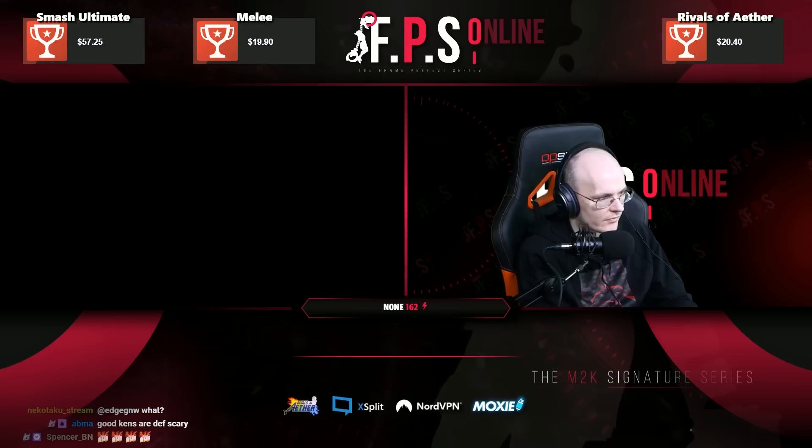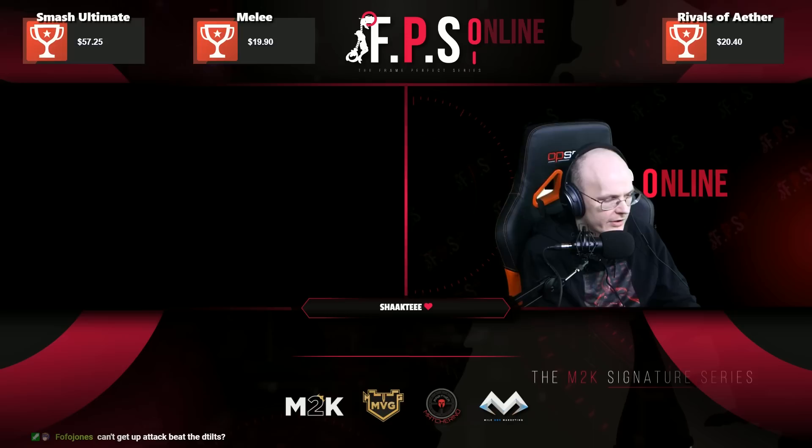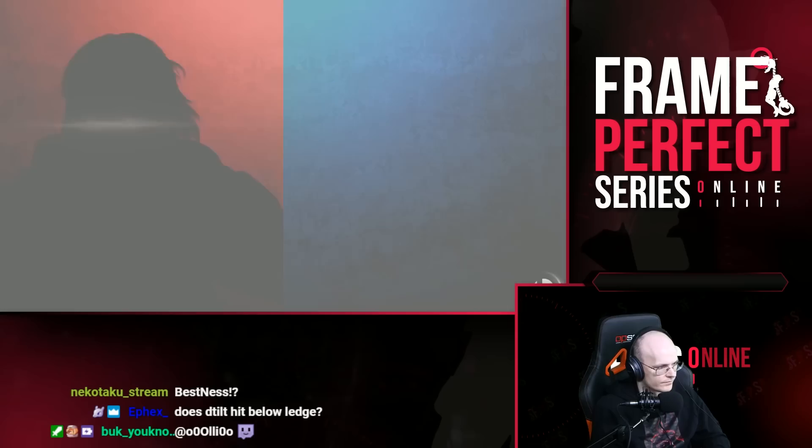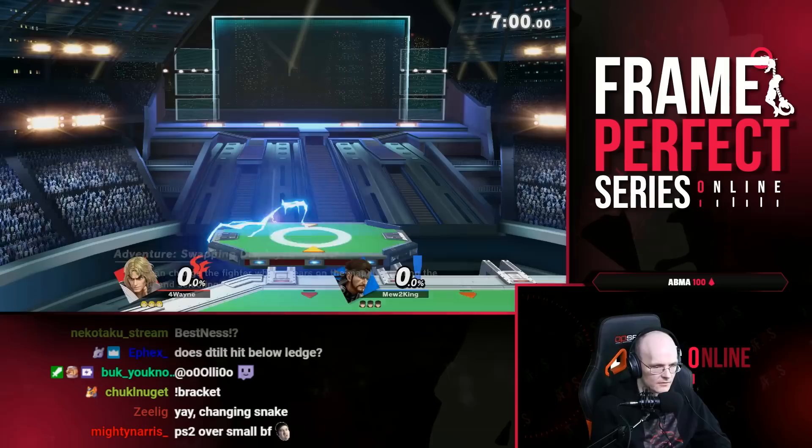What's up BestNess, good luck today. Get-up attack does beat the down tilt — yes, if Salem expects the down tilt, the get-up attack will win. You can't spam it though, because Ken can just wait for it. But yes, it is a mix worth using.